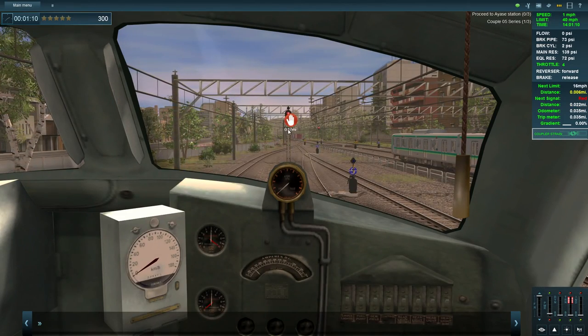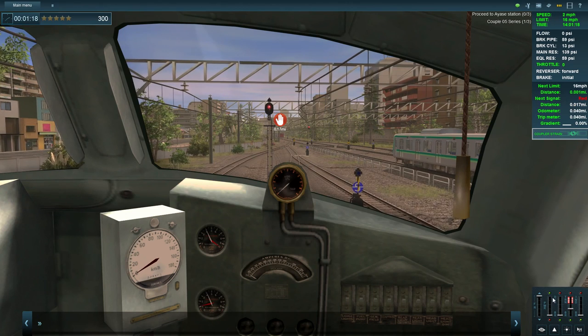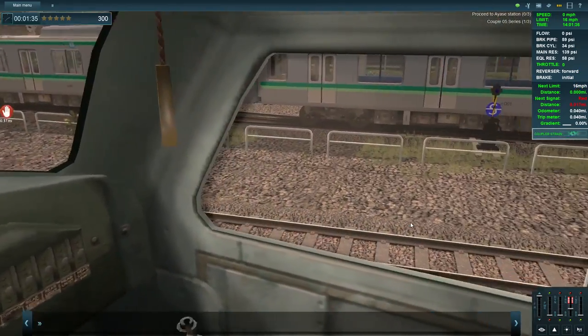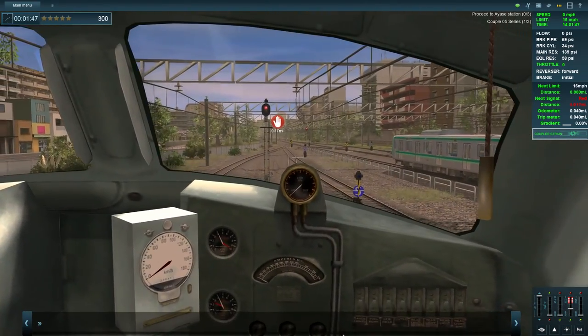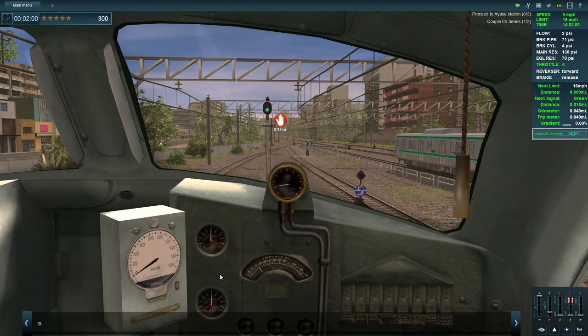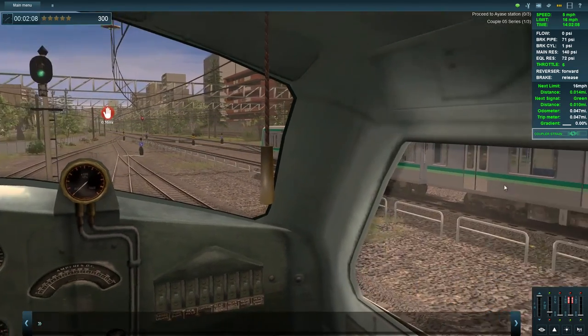Let's have a look inside - that doesn't help does it. Let's wait for this track to clear up - anytime now maybe. Using a different view - that's a decent view. When you're ready - there we go, proceed to the junction. We'll reduce the brakes and then I assume we've got to back in.